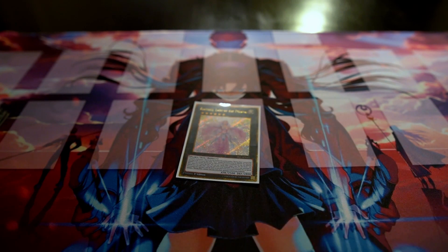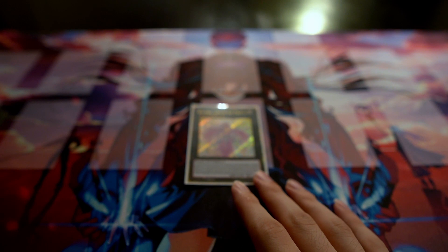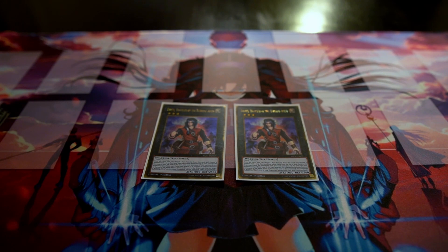That's the 40-card main deck — a pretty solid and really fun build. Now for the extra deck: we have one Beatrice, Lady of the Eternal, who I'm hoping gets taken off the limited list. If we can get Seer, Graph, and Beatrice to two, I think the deck becomes a solid rogue deck without breaking the meta.